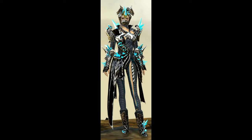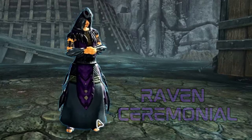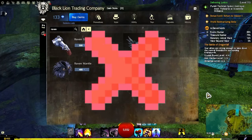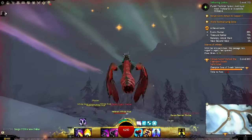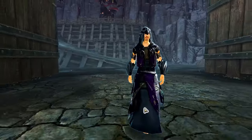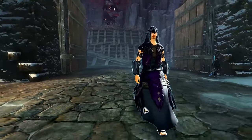Raven Ceremonial — this armor set only includes five pieces as opposed to the normal six, and is a completely different set from the Raven armor pieces bought from the gem store. It has a possible chance to drop from strike missions or the Dracar group event from Bjora Marches; however, you can also buy them from the trading post — around 120 gold at the time of recording. An avian theme is pretty obvious with these pieces, but you could also try indigenous, folklore, or nordic.